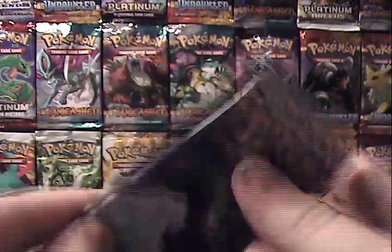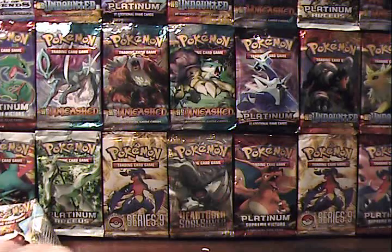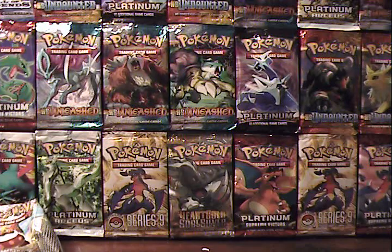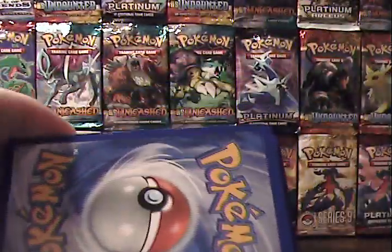Last pack — Tornadus. Still haven't pulled any of the Full Arts from Emerging Powers; I'm really hoping I pull one soon, as both Thundurus and Tornadus are among my favorite Pokémon of the new generation, to say the least. Here we go, the code card.